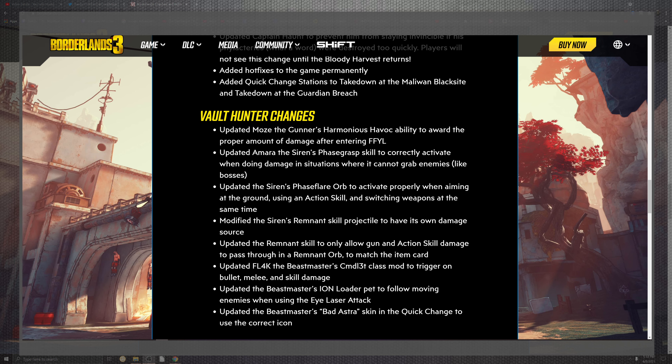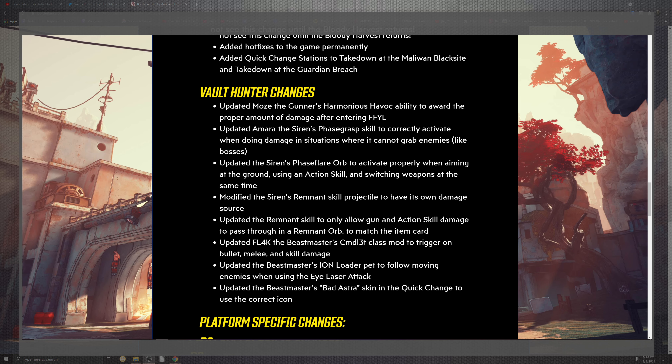Quick changes to spawn stations in Takedown at the Maliwan Blacksite and Takedown at the Guardian Breach. Vault hunter changes include: Moze the Gunner's Hammerdown ability now correctly awards the proper amount of damage after entering Fight For Your Life; Amara's skill now correctly activates damage inside her Phasegrasp in situations that would not grab enemies, such as a boss. Phase Flare's orb now properly aims at the ground when using an action skill while switching weapons at the same time — for most people multitasking, that action was getting jogged up. Modified the Siren's Remnant skill projectiles to have their own damage source, and updated Remnant to only allow guns and action skills damage to pass through the Remnant orb, matching the item cards.